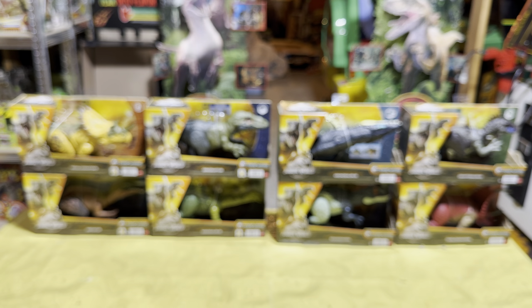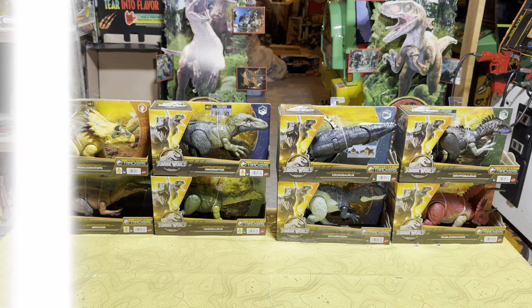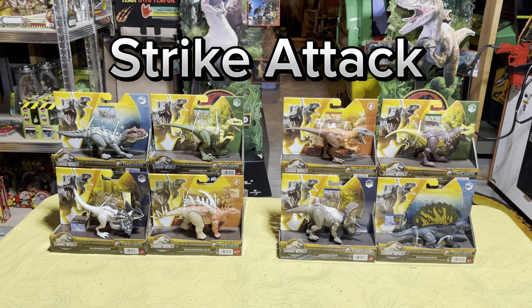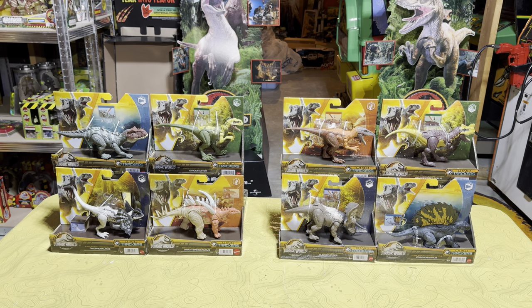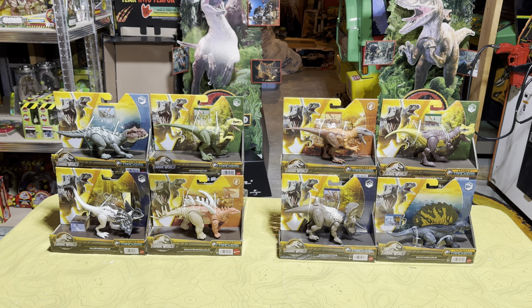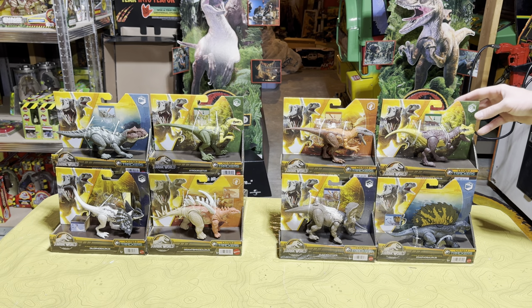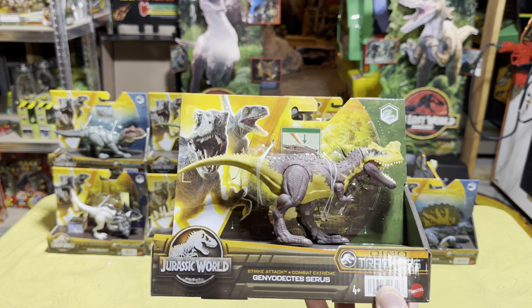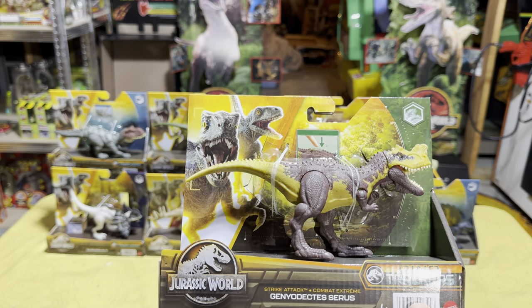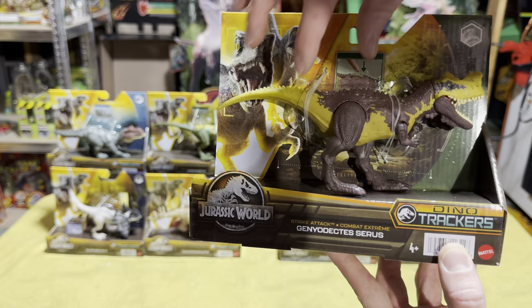That is all of the Wild Roar dinosaurs from the Dino Trackers line. Now we're going to see all of the Strike Attack dinosaurs. Here they are — the four on the right are from Wave 1 and the four on the left are from Wave 2. Let's start with Wave 1.